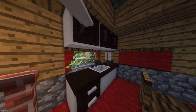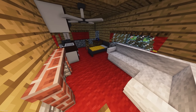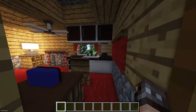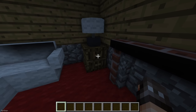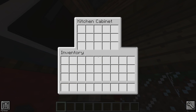Mr. Crayfish Furniture Mod adds over 80 unique pieces of furniture, which are great for building homes with, and is a great addition to other furniture mods that you install. Some of the new items include chairs, tables, lamps, curtains, trash cans and beds. Some items have interactions too, so you can turn on lamps, open curtains and store items in containers. No additional mods or blocks are needed either, as all the new furniture can be crafted with vanilla items.